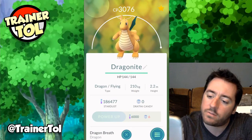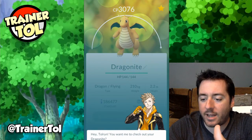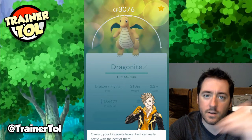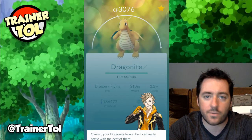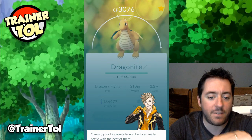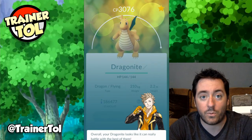Looking at my really, really good Dragonite, I go up to Appraise. It says: 'Overall, your Dragonite looks like it can really battle with the best of them.' Each leader — Mystic, Valor, and Instinct — is going to give you a different phrase depending on what team you're on. For Instinct, that phrase means the IVs are 80% or better, which is what we're looking for.